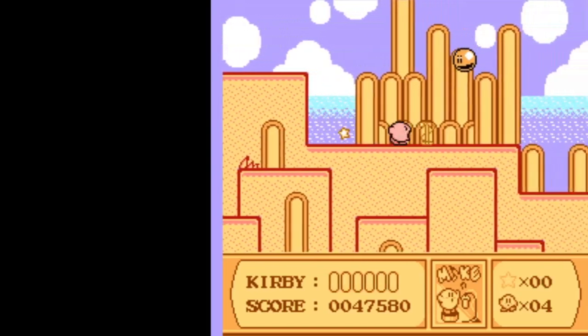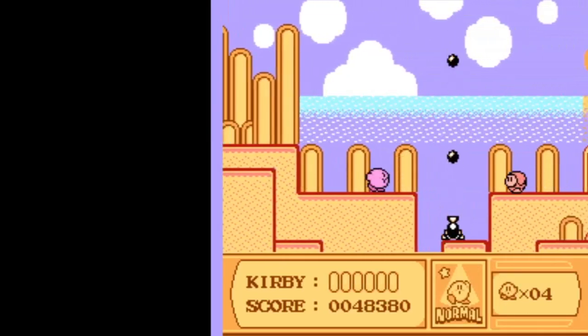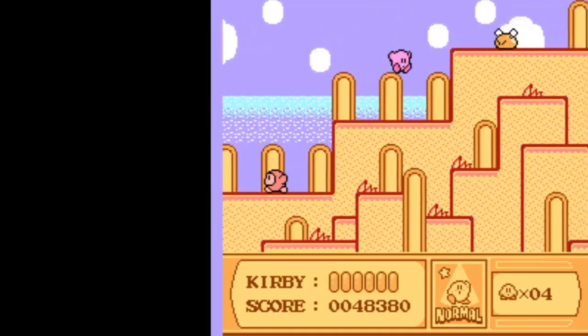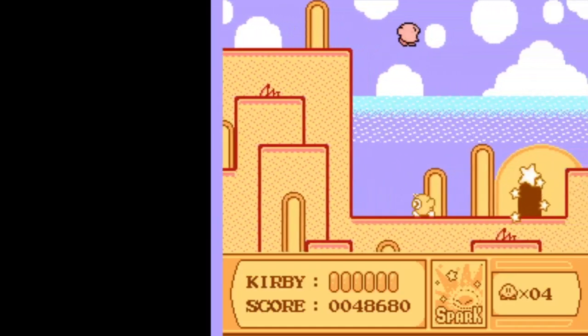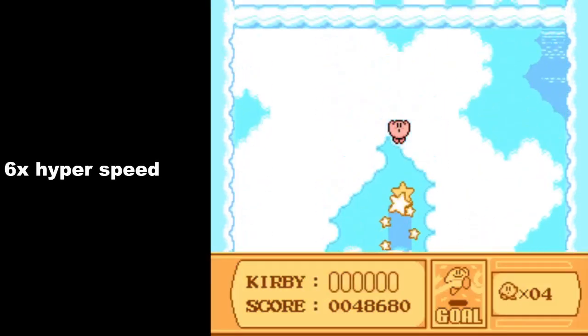Continue on forward — laser, mic, or some other ability, it really doesn't matter for the remainder of this stage. Just continue to fly up and over everything. There are lots of generic enemies here and a chance to get a spark. Nothing too crazy — just take yourself all the way to the end, and that's it for stage 2-4. Let's move on to the next part of the game.